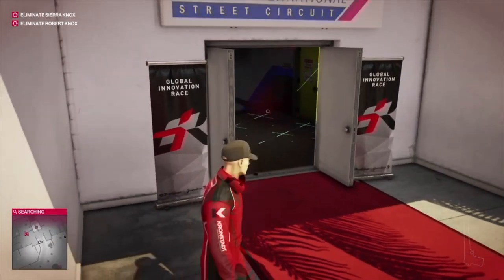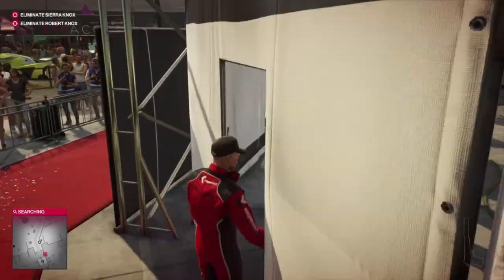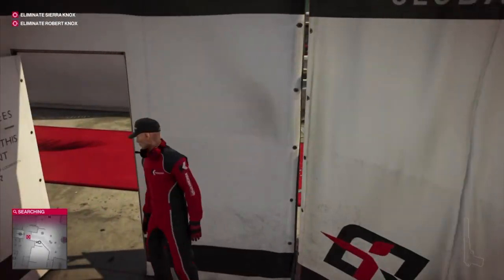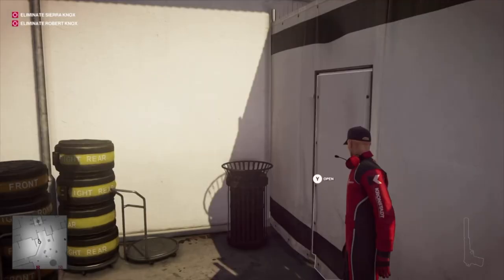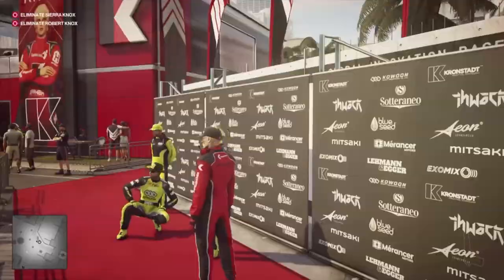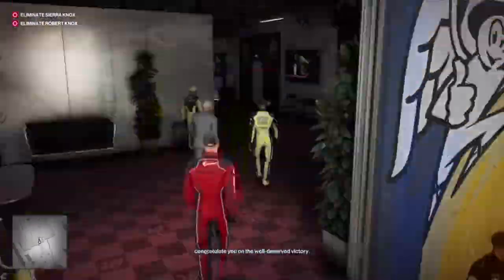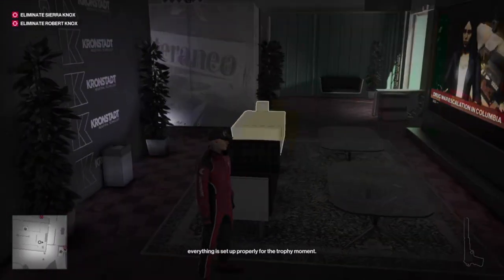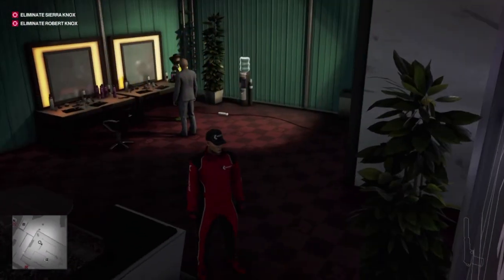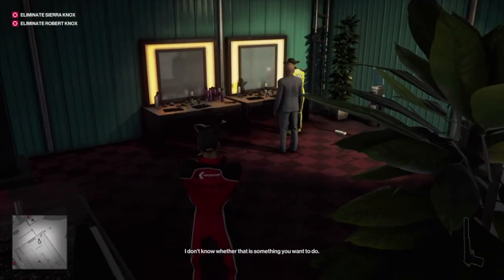I couldn't find anywhere good to take him out, so we just follow him almost all the way to the winner's podium. I'm going to speed things up and come back to where we take him out. It actually takes almost five minutes for him to wander through this tunnel, so this is the only place I could do it. Unfortunately there's nowhere nearby to dump his body, but by the time it's found we're going to be far enough away that it won't affect what we do.